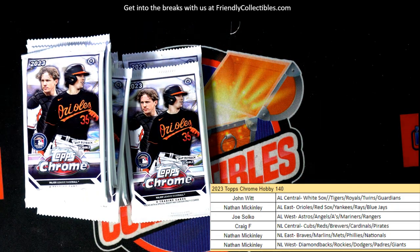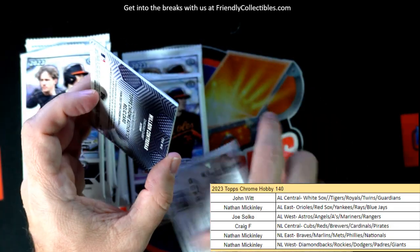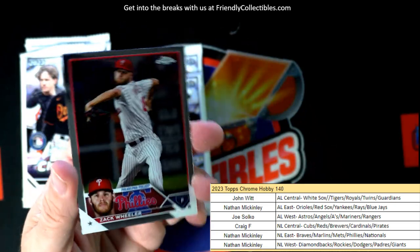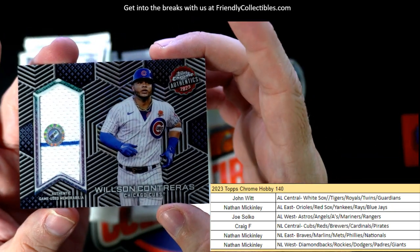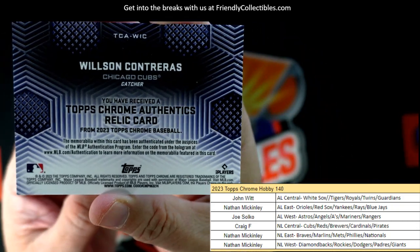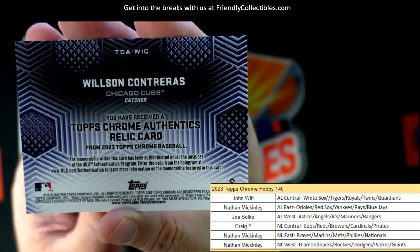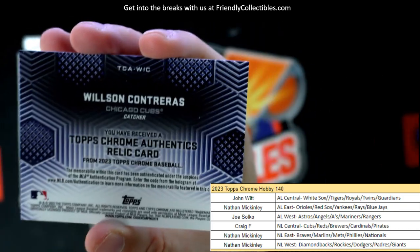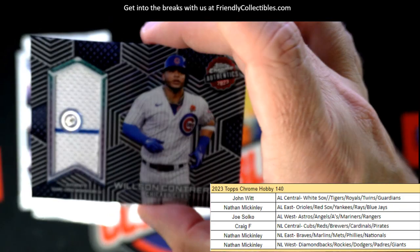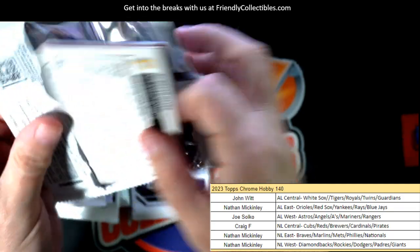We just pulled an auto a second ago — but look at this, it's one of those boxes with an extra hit. We've got a Zack Wheeler and then a Chicago Cubs Contreras relic, and that is Craig F coming out to you man. The filler division strikes again — Craig scores with the Reds auto and the Cubs relic!